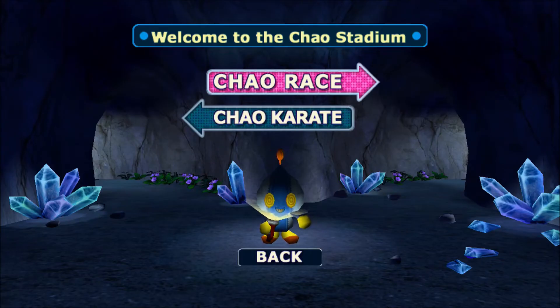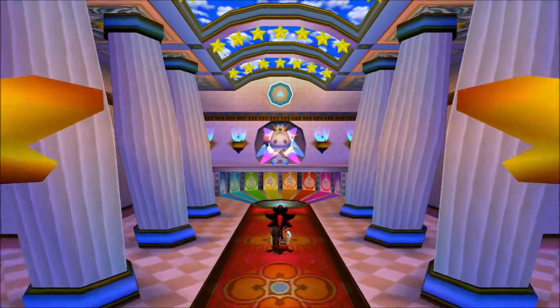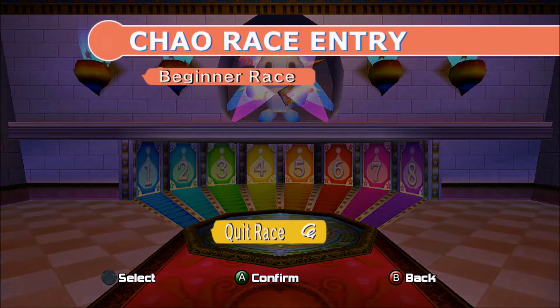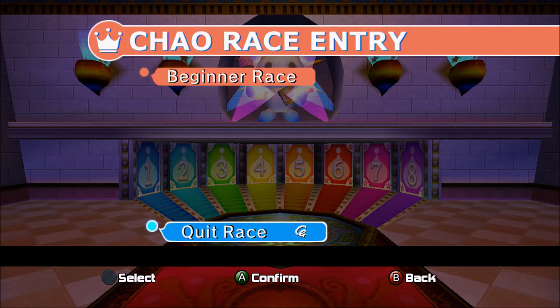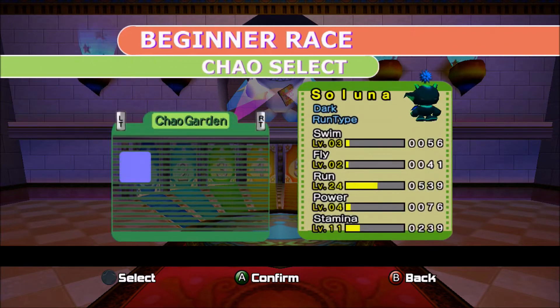Here we are back at the Chao Stadium. Last time we went into Chao Karate; this time we're going to go to Chao Race, or Chao Racing as you'll hear me refer to it. The Chao Race entrance is pretty grandiose - a much bigger deal than the Chao Dojo was. At the race entry we have two options: Beginner Race and Quit Race. Just kidding - Beginner Race is the only option we have right now.